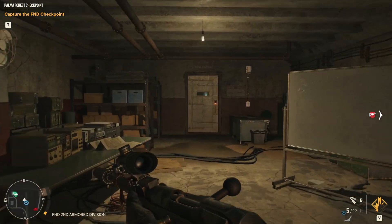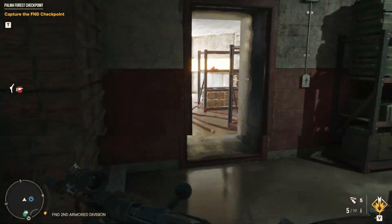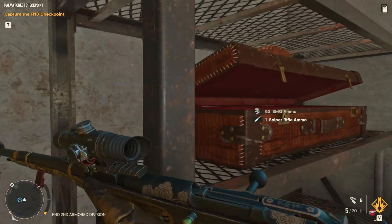You can open this door, take a right, run through this door — and obviously this is the door you need the key for. Run through into the next room, and there it is.